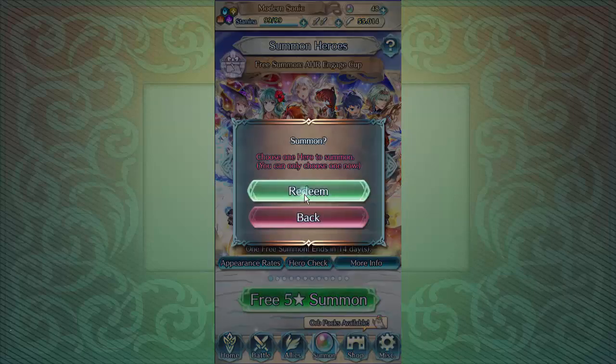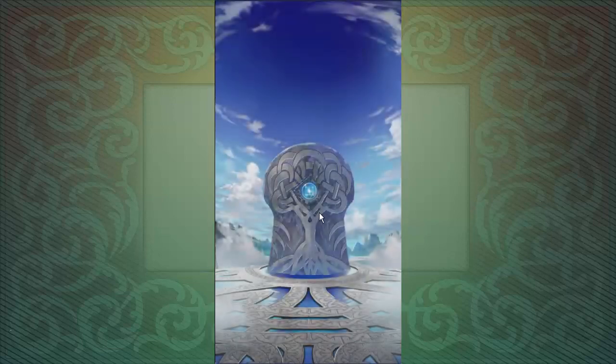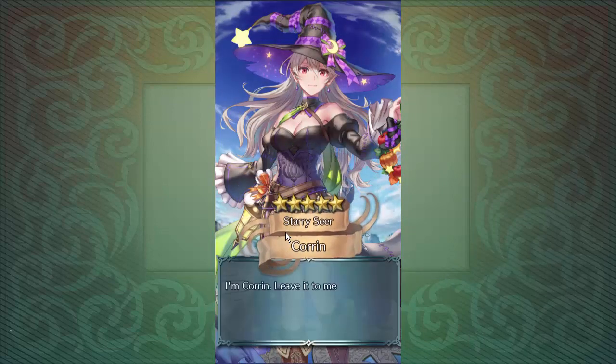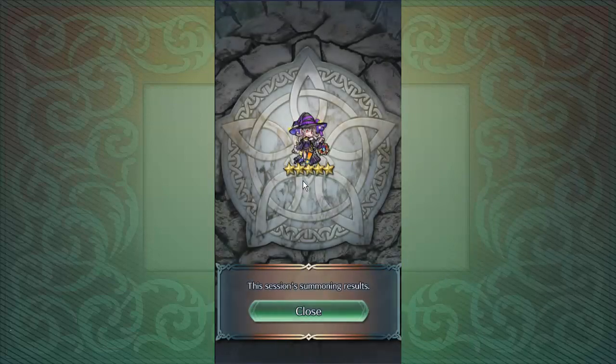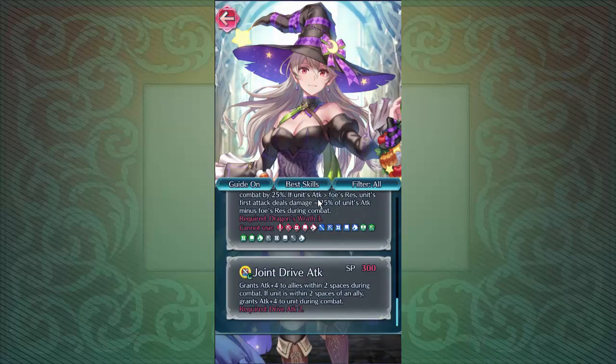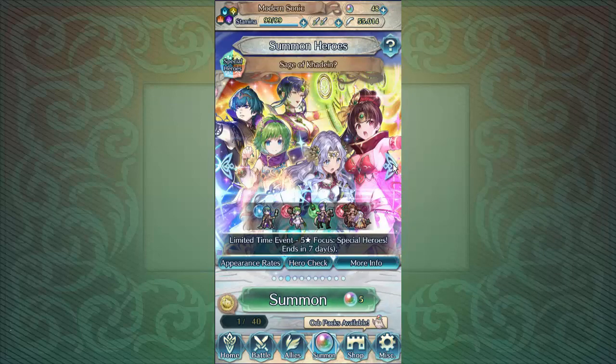Now let's go over the free 5-star Summon Session event - see which one is completely useful for your team for free-to-play users. The best one I have to go for is Corrin because Corrin is the best one. Not only you get negative reduction, but you do get the special and the healing, which is completely good for free-to-play users. So Halloween Corrin is the best choice. Neutral IVs - that's what I expected. You get the Finishing Skill Wrath, extra damage - always a good look.